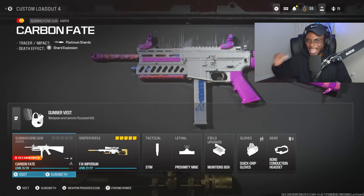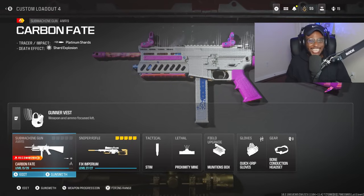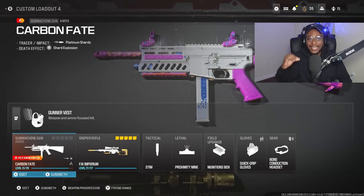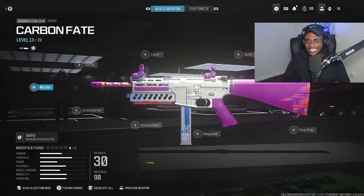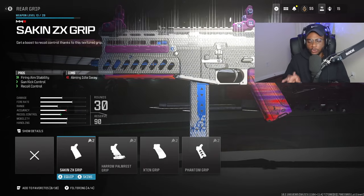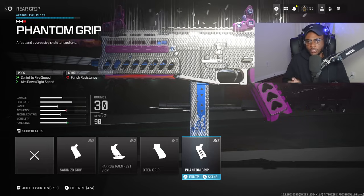Let's go ahead and create the absolute best and fastest killing AMR-9 class setup. This submachine gun is a melt machine. I had a blast running this weapon. The thing is, you want to treat it kind of like an assault rifle. Speaking of ARs, we are going to be skipping over the rear grips — these are not going to help us out at all for this build.